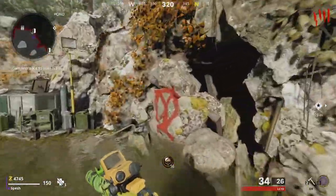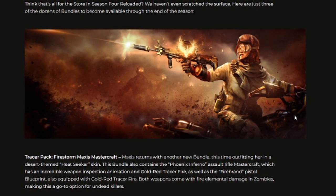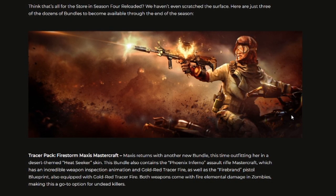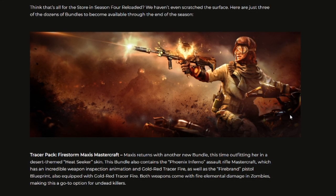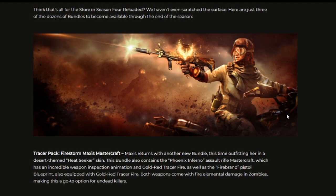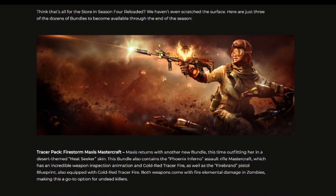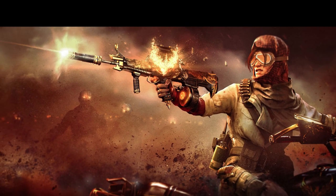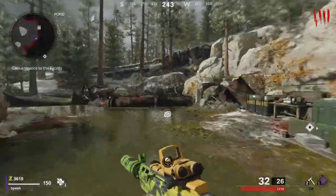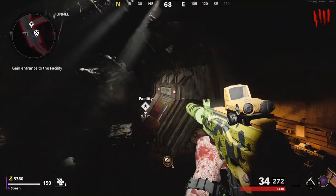One more thing I didn't go over in the last video was this new Samantha skin — the Firestorm Maxis Mastercraft. Maxis returns with another new bundle, this time outfitting her in a desert-themed Heatseeker skin. The bundle also contains the Phoenix Inferno Assault Rifle Mastercraft, which has an incredible weapon inspection animation and gold-red tracer fire, as well as the Firebrand Pistol Blueprint, also equipped with gold-red tracer fire. Both weapons come with fire elemental damage to zombies, making this a go-to option for undead killers. Look at this Phoenix-looking weapon — absolutely incredible. Having your own pet zombie Paul attacking people in multiplayer, as well as this Maxis skin, this is going to be a fire release for bundles inside of Black Ops Cold War.